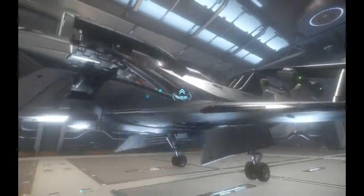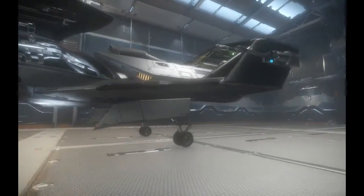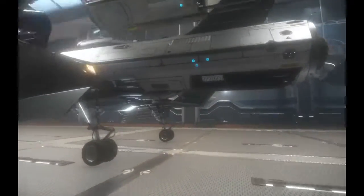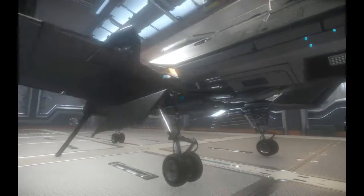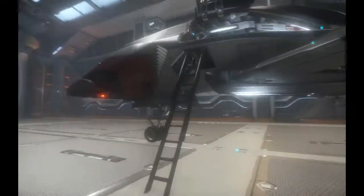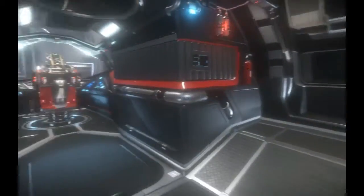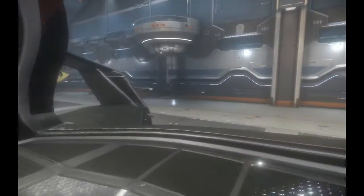The cool thing about this ship design-wise: you've got two doors that open kind of like the DeLorean, which I mentioned in my last video. They allow entry from either side. You do have to use the ladder to get out, obviously, and then you can open the other door if you really feel like it.